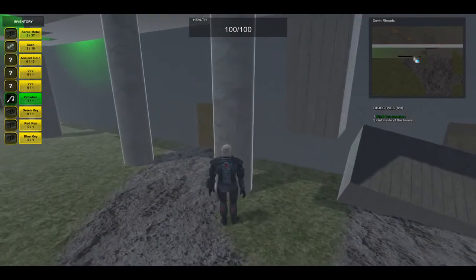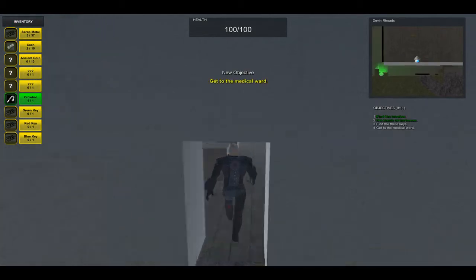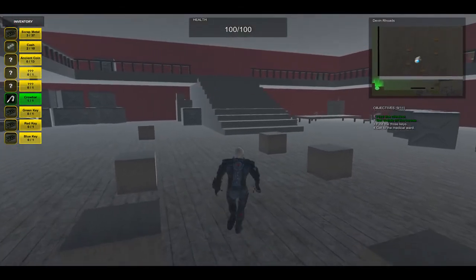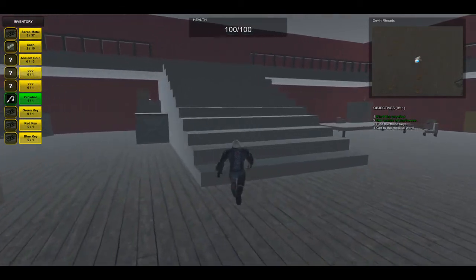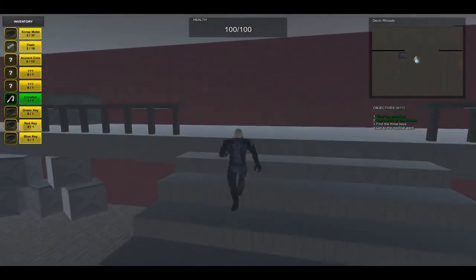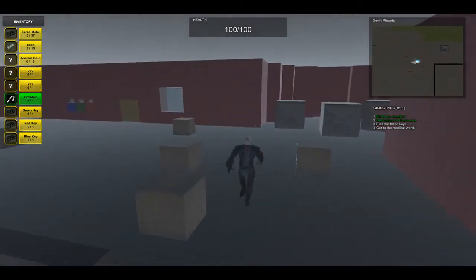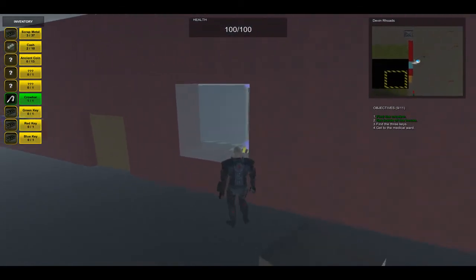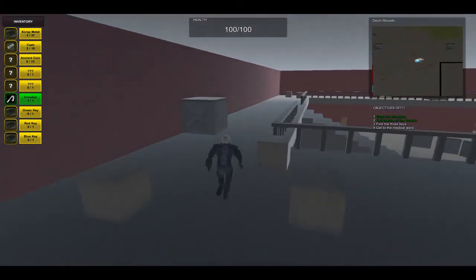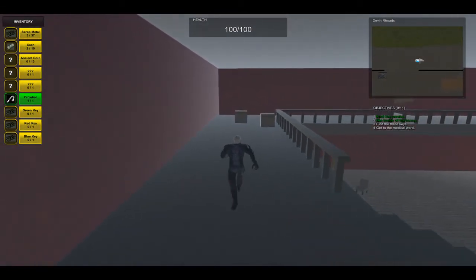Moving on, we'll come right up to the house and we'll press E to open up the door with the crowbar. Now inside the house we see that we need to find three keys and get our way to the medical ward. Looking up over here we will see the three key holes in the wall and also if we peer through this window we'll see the transition system to the next level. We'll start heading over here and explore the house a little bit to see where the keys are hiding.